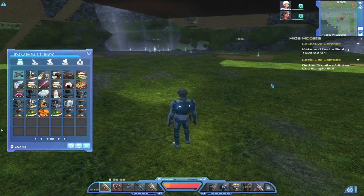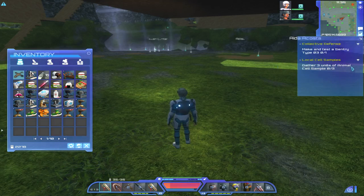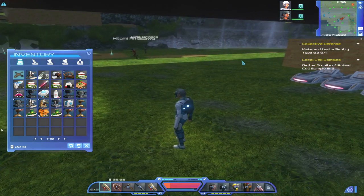Hello and welcome to episode 40 of my Planet Explorers tutorial let's play series. This episode will be on continuing the quests, and the current quest that I'm doing is 'Locate Local Cell Samples.'